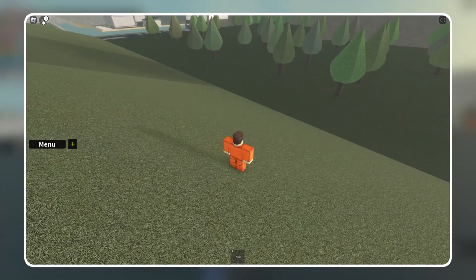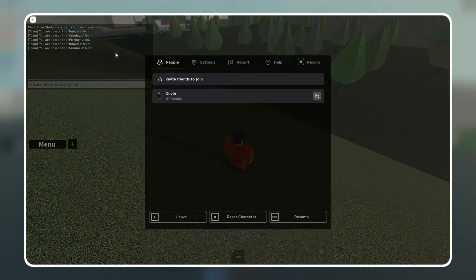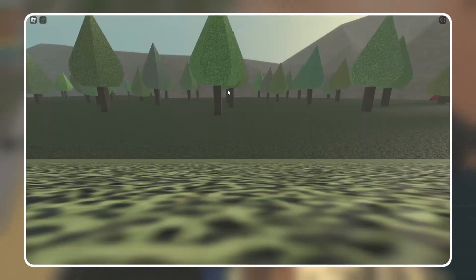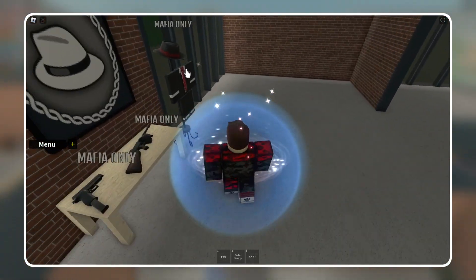Once you get the message that you are in the criminal team, reset yourself. After the respawn time you will be in the criminal base. Grab the loot you prefer, maybe some clothing, and go outside.